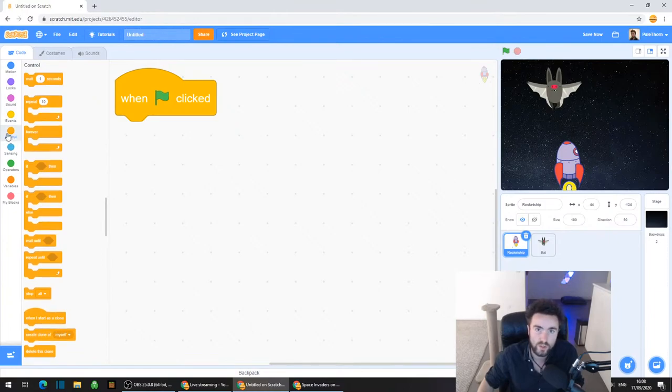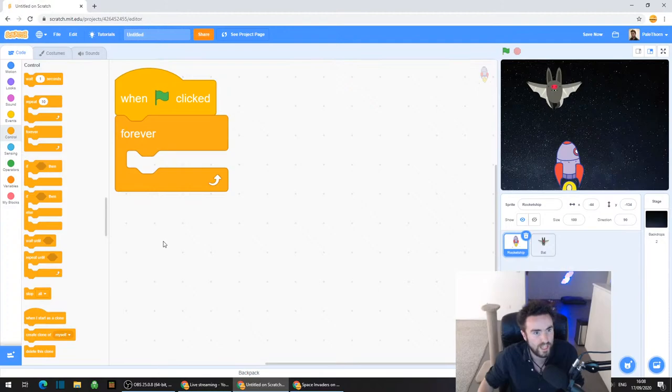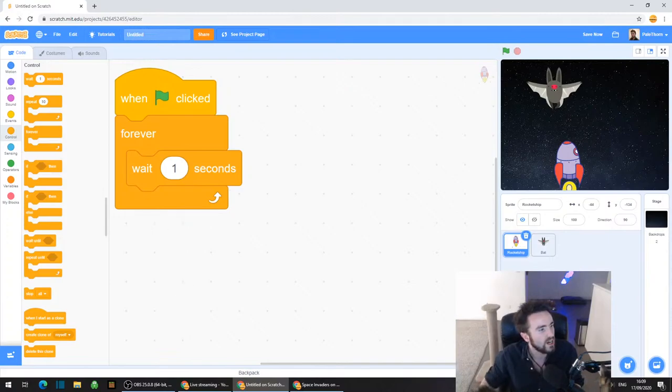Go to Control, the orange category on the left, and look for Forever. Drag out that Forever and put it right underneath when green flag clicked. Now look for "wait 1 second" - drag out that wait 1 second and put it inside the Forever. Then we're going to change the costume.